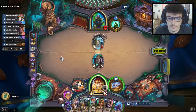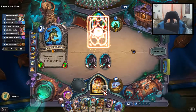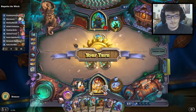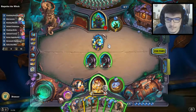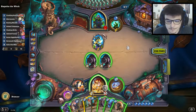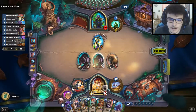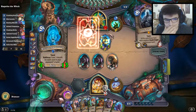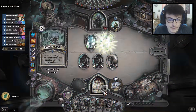The Mist Caller — this will hit twice, that's for sure. Didn't take the wolf. Okay, that's scary. I'll go with the Savannah Highmane and start beating our opponent's face. Hit this grizzly and burn the Niche King.